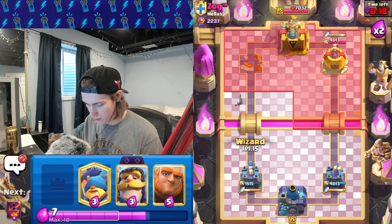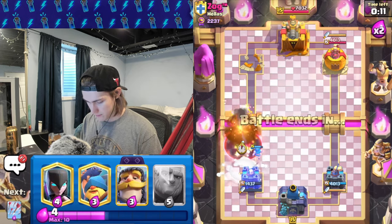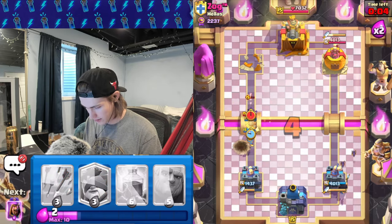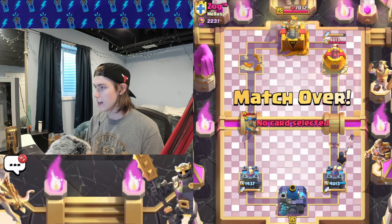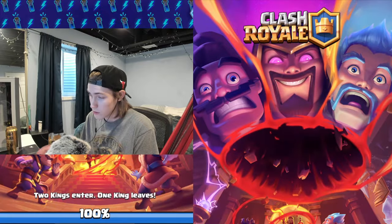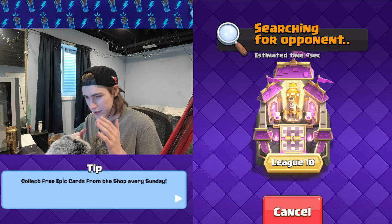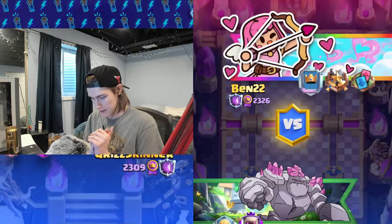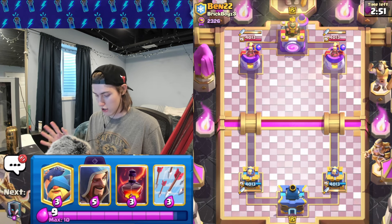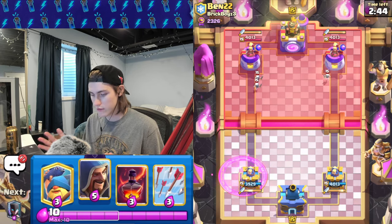This deck would probably work better with miner — I've been seeing miner work very well for people. I've been dominating this version because lightning and wizard are a little overpowered. What are they going to do for balance changes next season? Are they going to nerf giant, nerf wizard? I think they have to make every evolution two-cycle. The evolutions are so overpowered — especially RG. They buffed RG, then nerfed the evolution saying it offsets, but it doesn't. The RG did not need an HP buff.